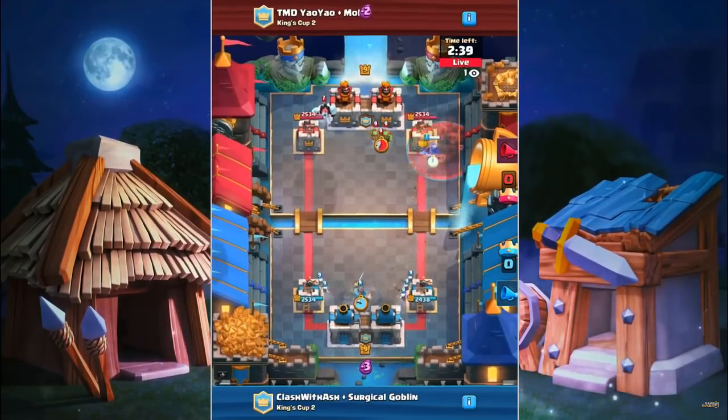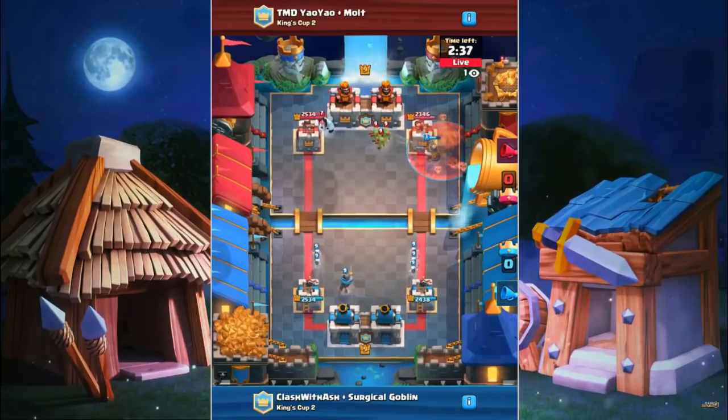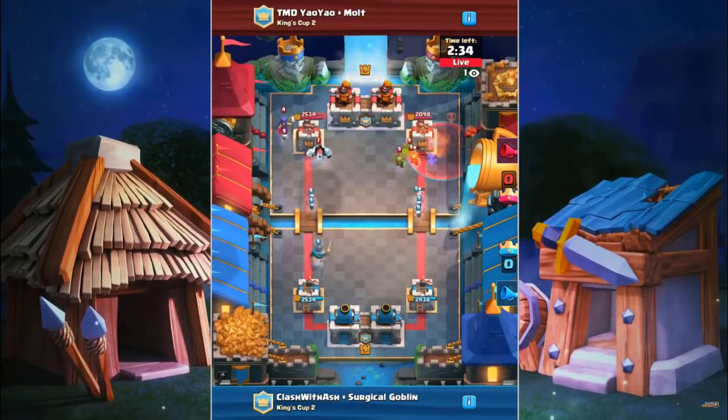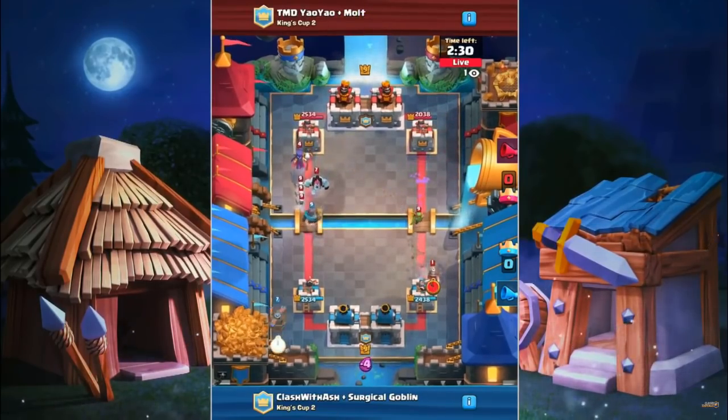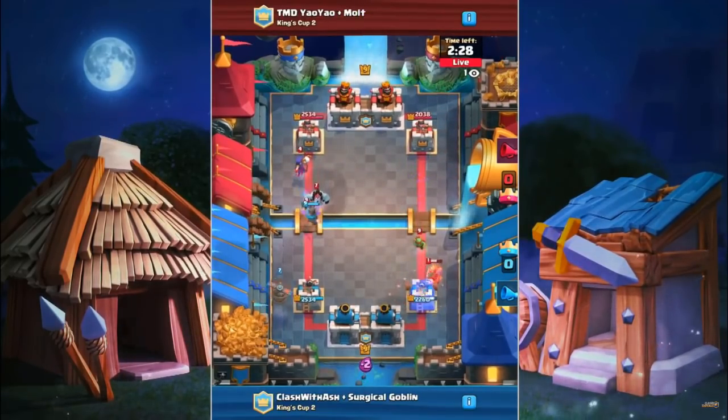Double skeletons in the back to split, to cycle to what they want. Minor Poison comes out there. Poison doesn't actually grab any of the other troops. Don't think it's even gonna get those Spear Goblins — all of them. Dopey little Spear Goblins walk into the Poison anyways. It's just one supporting this minor push out the right side.